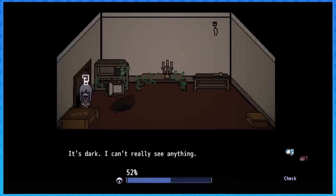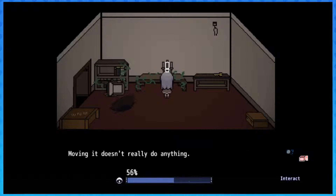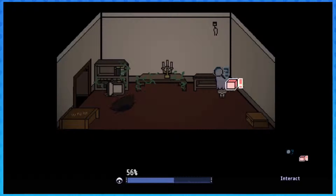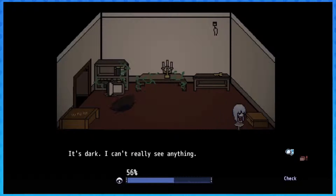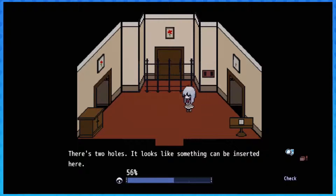It's dark - I can't really see anything. Candles on a stand - it's just like they can be lit. Moving it doesn't really do anything. It's too dark, I can't see anything. Wait - what's this? The plaque - there are two holes in here, something can be inserted.